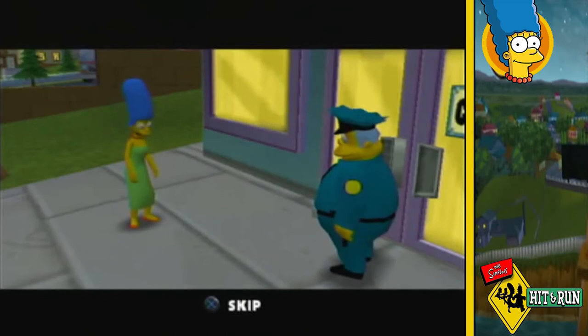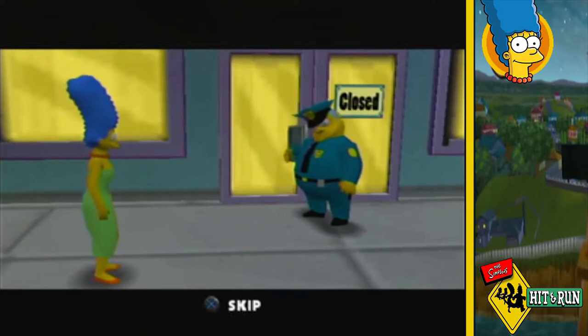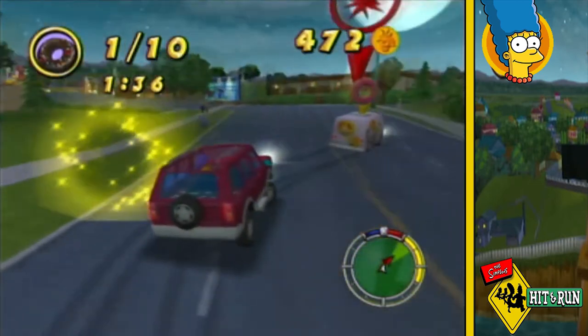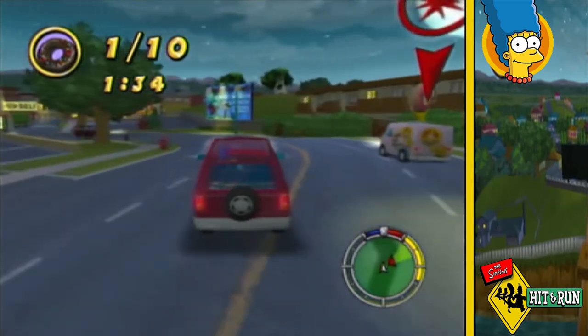Marge asks Wiggum to show her where the crop circle is, hoping for a clue to curing Bart. He says he'd love to help but has severe sugar withdrawal — the donut store is closed and he has a monkey on his back screaming for crullers. So hopping in the Canyon Arrow, I now have to ram the donut truck and pick up donuts to get information from Wiggum.